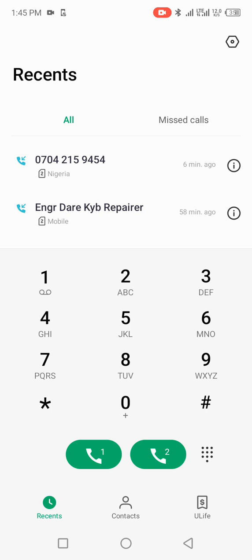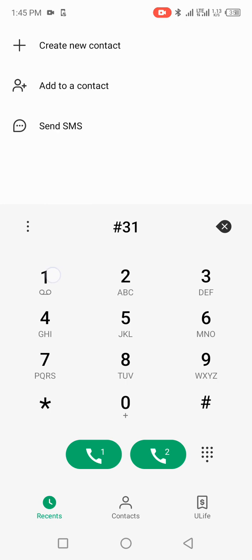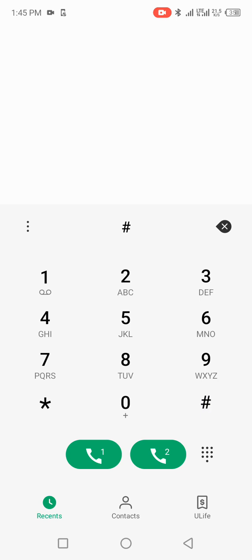To cancel or deactivate it, instead of star 31, just press hash 31 hash, then click on the particular SIM. Once you do this, you can see that the hide outgoing call ID service has been disabled. So now anybody can call me, I can send text messages, and when I call someone they will still see my number.